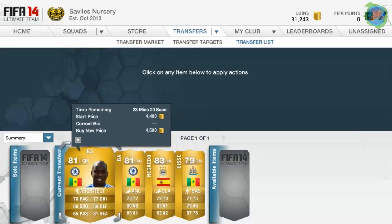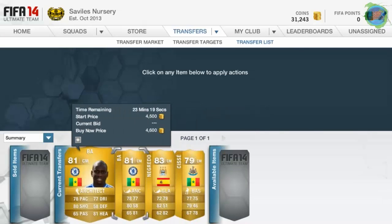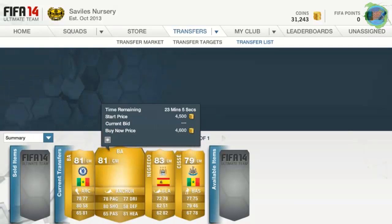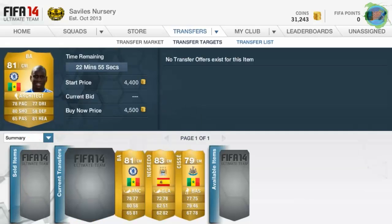That's pretty much the method - just look for modified players, find ones which don't have many on the market, and just price fix it. This is probably my best method with ease, because all you have to do is find the player in another position, buy them all, and up the price. You can make great profits and it's a really effective method. Subscribe for daily FIFA tips and tricks and I'll see you on my next video.